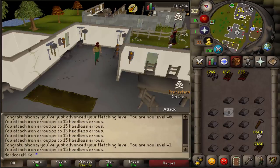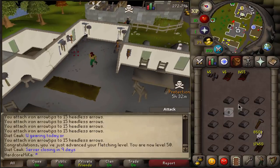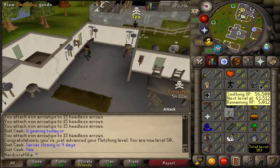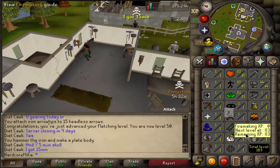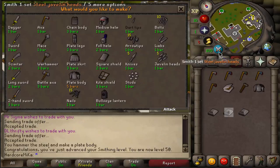5 hours 30 minutes left. There it is — 50 Fletching coming through. Beautiful. And now we can do Plate Bodies as long as we have the Bars for it. Let's get 50 Smithing. That should do it. There it is — 50 Smithing. Good shit.